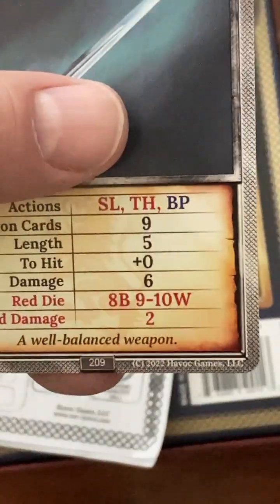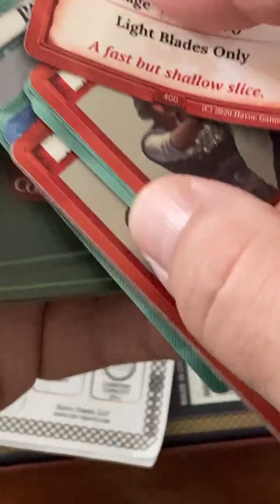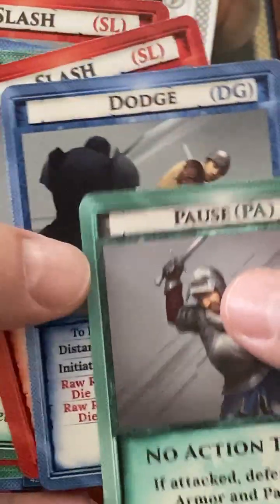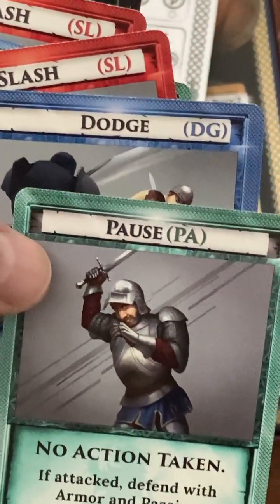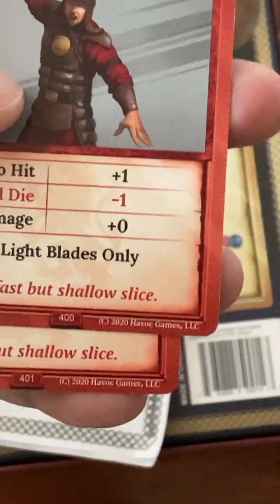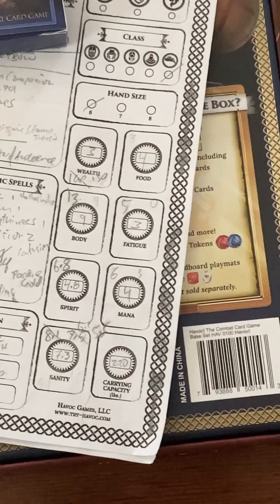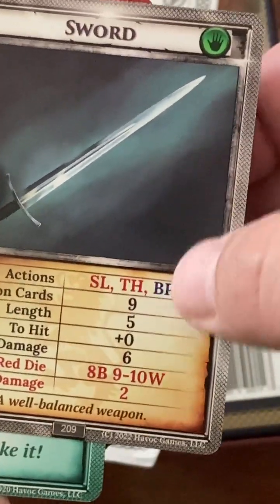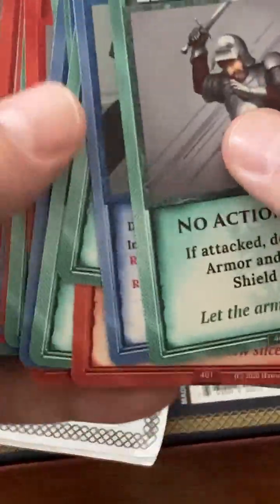He had a light sword at one point, but the deck is set up for a sword. I have his deck of combat action cards, all set up here — there are 25 cards in the deck. These are all his pauses, and he's a citizen so he gets four free dodges, so he's got dodges in there. Slashes are easier to hit — they get a plus one to hit compared to something like a thrust. The sword lets him use slashes, thrust, or blade parry, and you can always use a dodge with anyone.